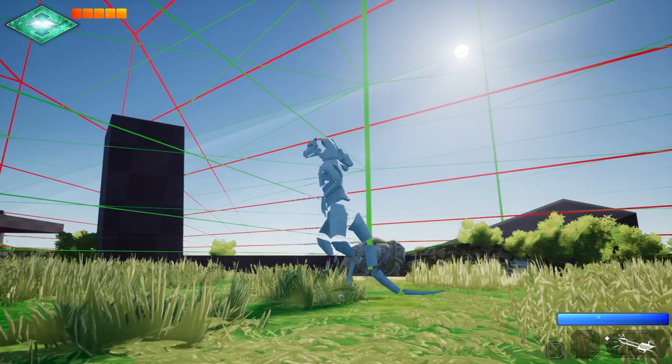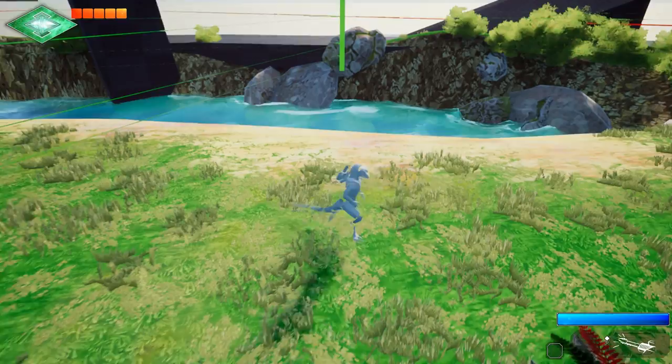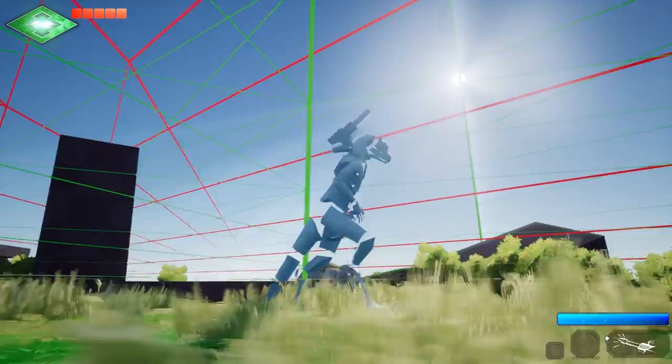When standing in place, if we start to go backwards, the character first turns in place and then starts walking. We can also run around in circles, and it still looks natural, because the character turns in small arcs when moving.